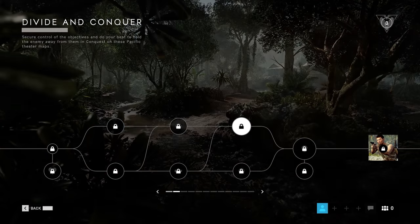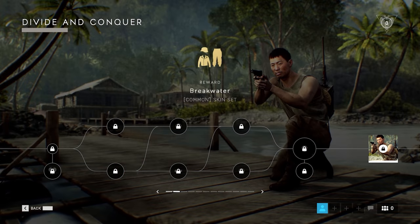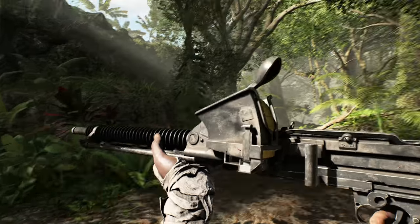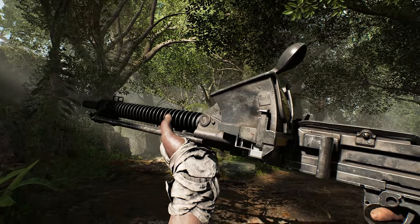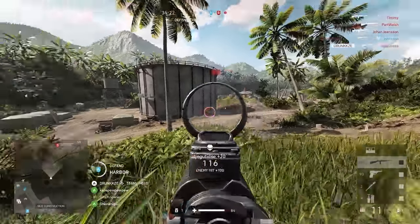You've got to look the part in Solomon Island, so we've got some brand new cosmetics to play around with. In the first few weeks of Tides of War, you'll have some new ones to unlock. As well as that, you'll have new guns — the Type 11 MG comes to support, and the devastating M2 Carbine comes to assault.